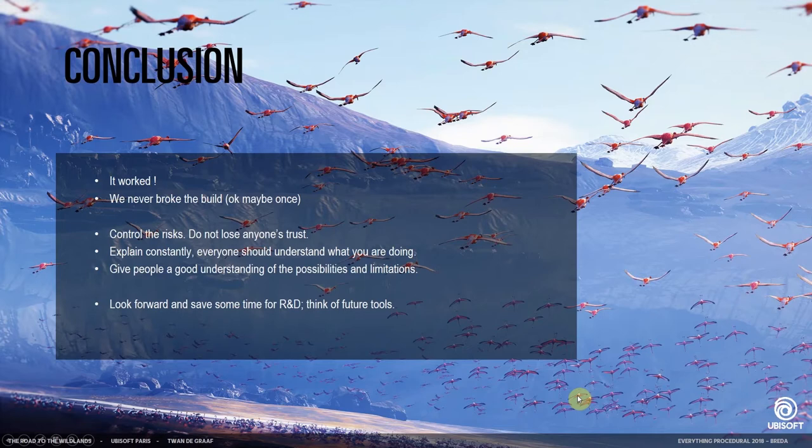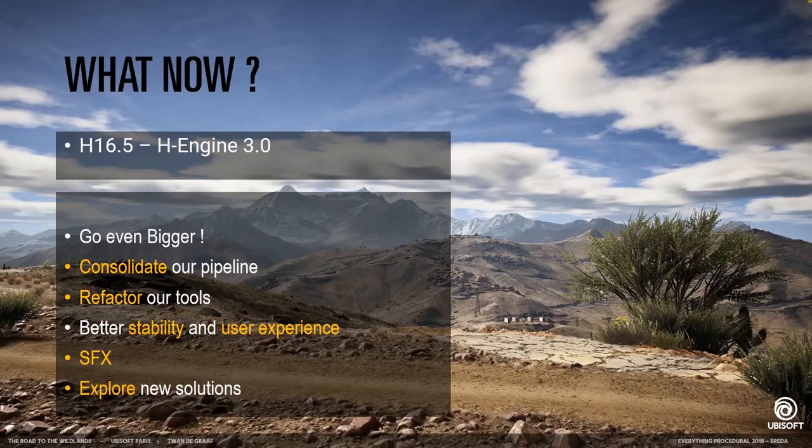Spend some time to look forward — it's almost always better to think about what you're going to do instead of just jumping right in, because if you jump right in you can usually create something that works in the one case you test, and then it's not scalable. So what do we do now? We want to move to Houdini 16.5 and go even bigger. We want our pipeline consolidated and to refactor our tools — making them more scalable, easier to read from different worlds at the same time, and with better stability.